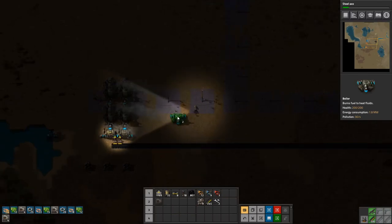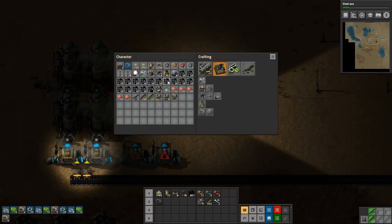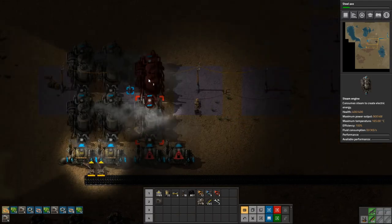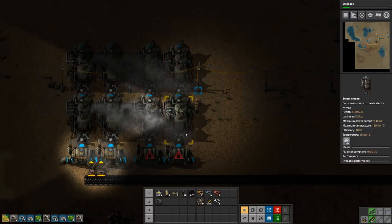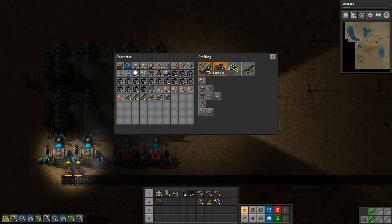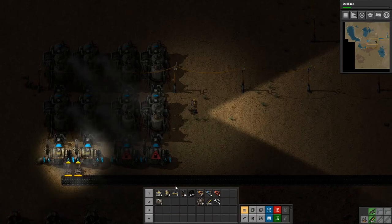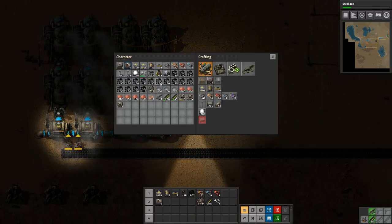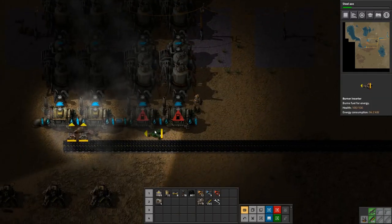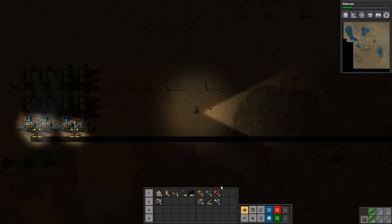And I think once we've done that, we will call it an episode. There we go — we need one pipe. I had to make one pipe — yes we do. So let's cancel some of these assemblers and make the pipe instead. There, and there we go — more power, more better. Let's get the assembling machines going in.